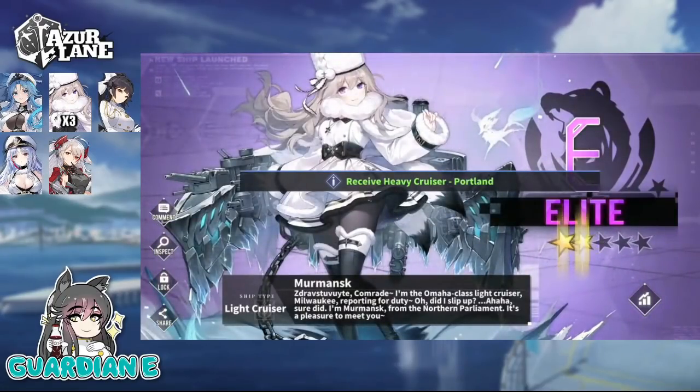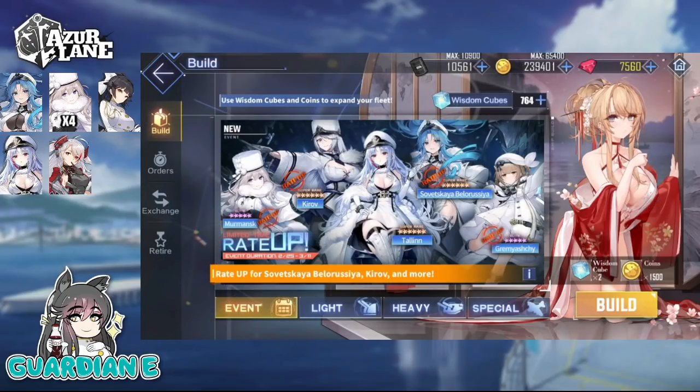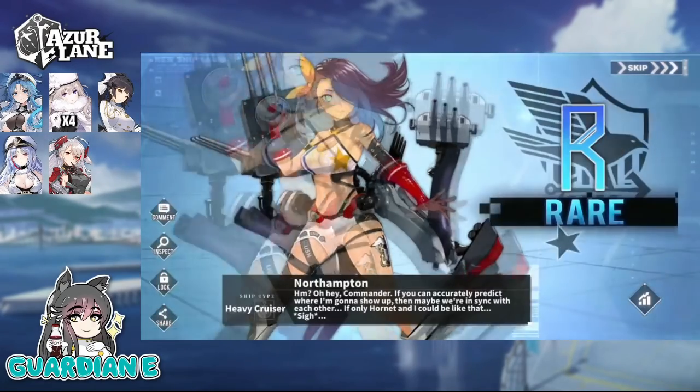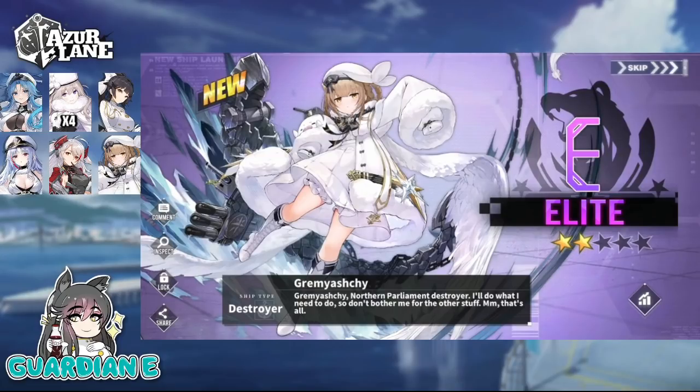And Murmansk again. I see how you're playing things, Akashi. All these Murmansk — but there we go. Gromyoshe — I think that's how you pronounce it, I'm sorry, I'm sure I'm butchering all these names — but that is the second Elite. We have cleared the Elites, and at this point we are just missing one SR. This ship is super cute. I love the huge billowing design of the dress, the angel wing off to the side, and the oversized sleeves — always adorable. Another Elite down.